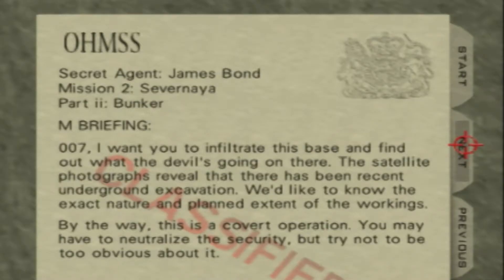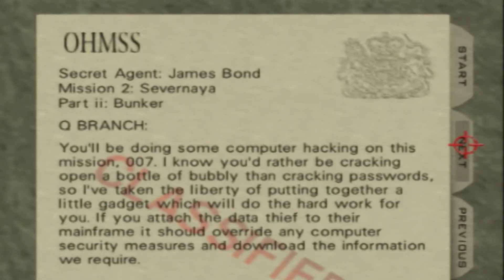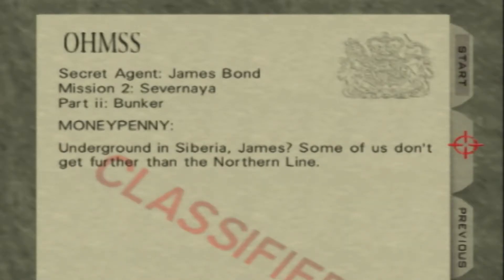M: 007, I want you to infiltrate this base and find out what the devil is going on. The satellite photographs reveal recent underground excavation — we'd like to know the exact nature and planned extent of the workings. This is a covert operation; you may have to neutralize the security but try not to be too obvious about it. You'll be doing some computer hacking — I know you'd rather be cracking open a bottle of bubbly than cracking passwords, so I've put together a gadget — the data thief — which will attach to their mainframe, override any security measures, and download the information we require. Underground in Siberia, James.